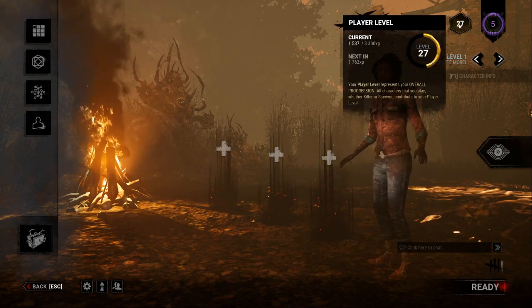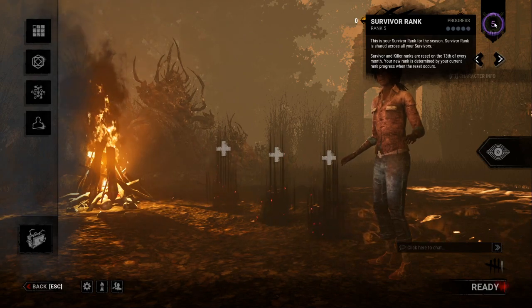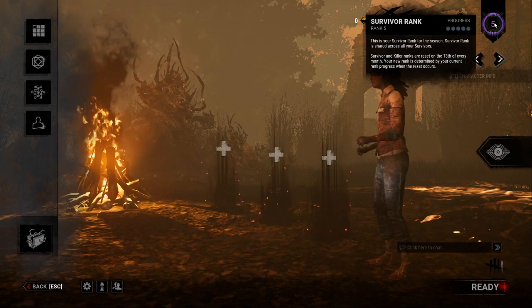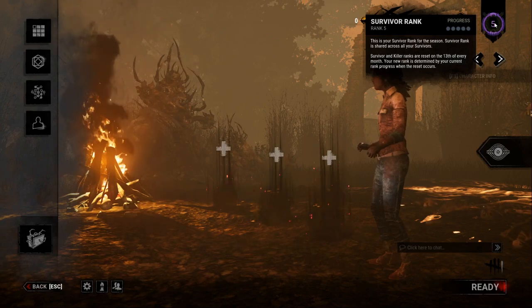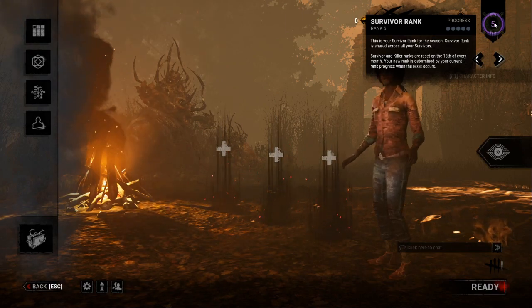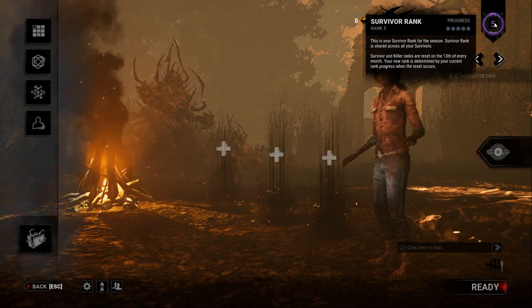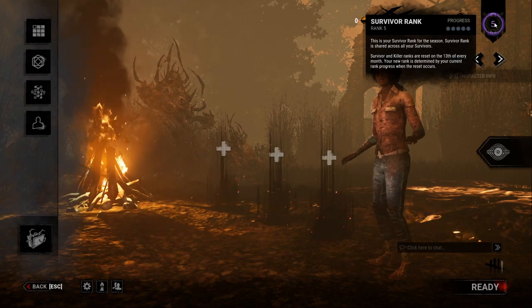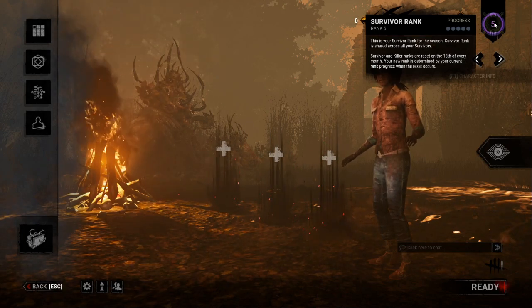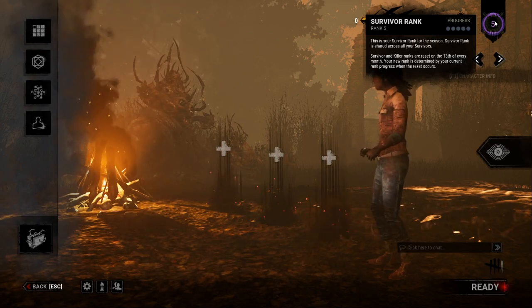Next to that we have the player level, showing your current XP and what you need to reach the next level. We also have our survival rank. There are five little token circles next to the progress — these are called pipping in Dead by Daylight. As you do well in a match you will pip or maybe double pip, getting two pips. Do badly and you'll lose a pip. This determines your overall rank, though rank doesn't really matter much in this game anymore, but it shows how far you're progressing.